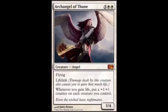The last one is an Angel — 3/4 Flying, lifelink for 5 mana: 2 white and 3 other. And whenever you gain life, put a +1/+1 counter on each creature you control.